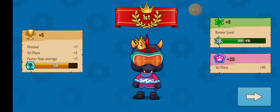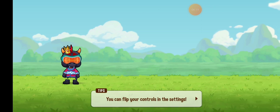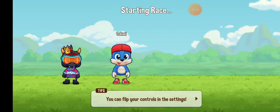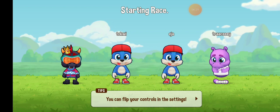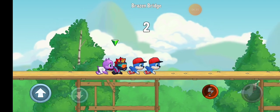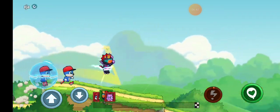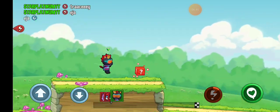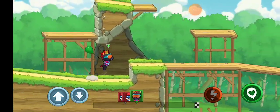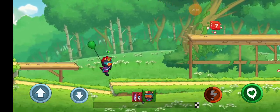Is this game easier than Fun Run 3? I wouldn't say easier — I would just say it's more about the character you pick. Like for instance if you're good with the dragon, or the blue bear, or the bunny, it differentiates. You could go for power-ups, or you could just be a dragon and kill everything. I think they nerfed the blue bear — he's not that good anymore as he used to be.